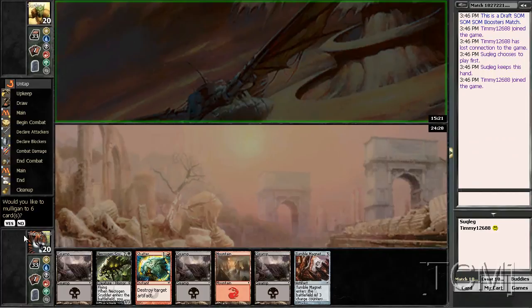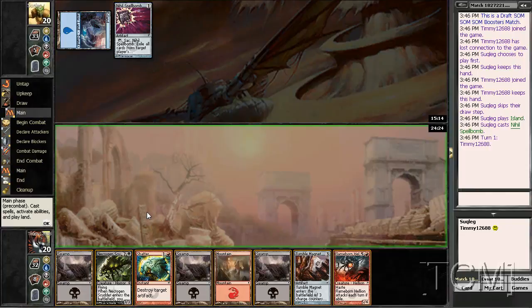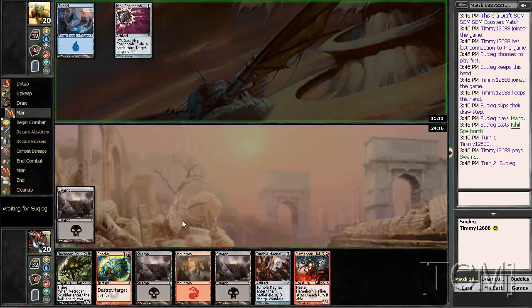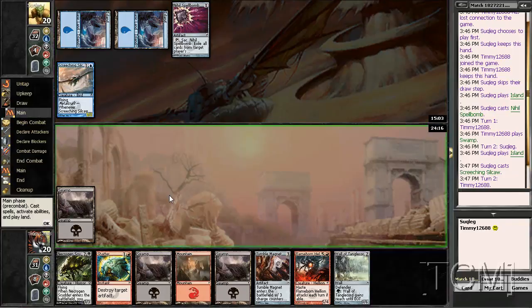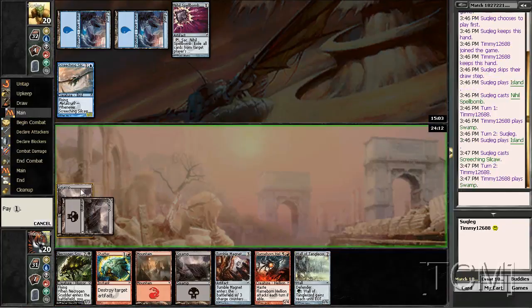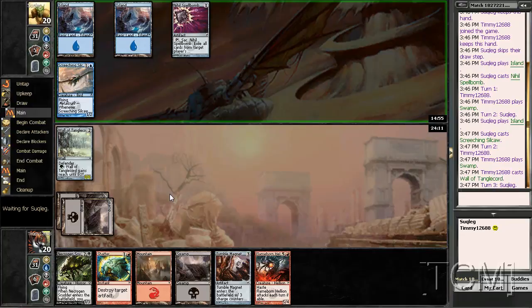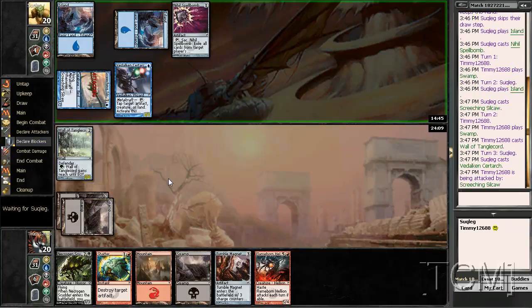Alright, we're back. Turn one drop every game — ooh, six drop. So we're going to shatter that. I guess it was a sideboard tech. You have a screeching guy, I have a wall that doesn't do anything against yours. Thank you for playing a spell — now I can play my Scutter.